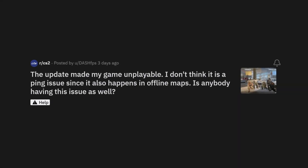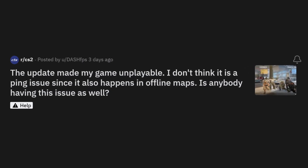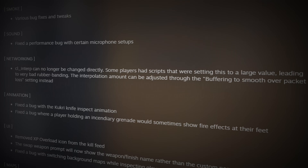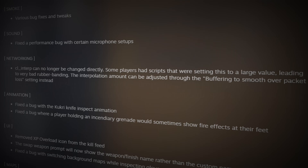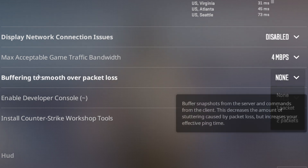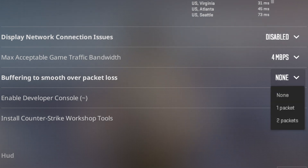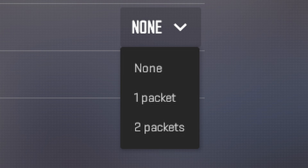Players have been complaining that all these new updates have been giving them worse performance, which eventually led Valve into making it so you can no longer change the CL interp value directly. Instead, they added a different setting which can be changed: Buffering to smooth over packet loss. You might be wondering what this setting does and which option might be best for you — should you be using none, one packet, or two packet?